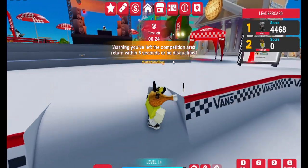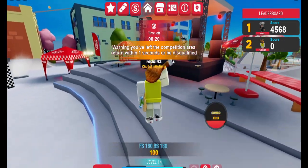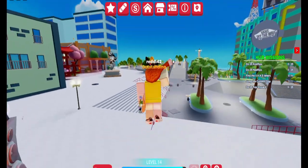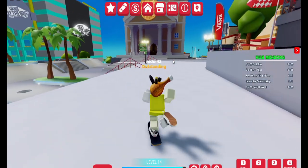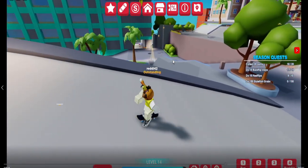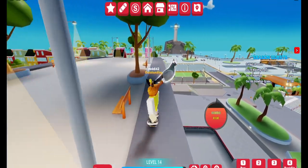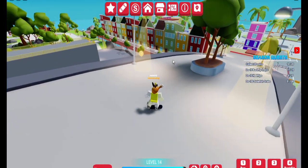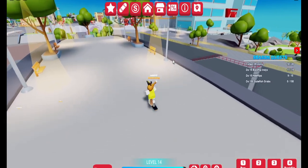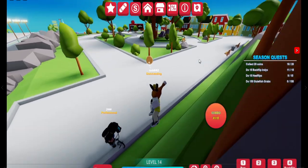Heading back outside the House of Vans, there is one pigeon just on the DJ area — it's not hard to find. For scavenger hunts, go from the outside in. Heading straight from the DJ table, there's a bridge with one bird perched on the edge. The next one is in the park to the left of the bridge.